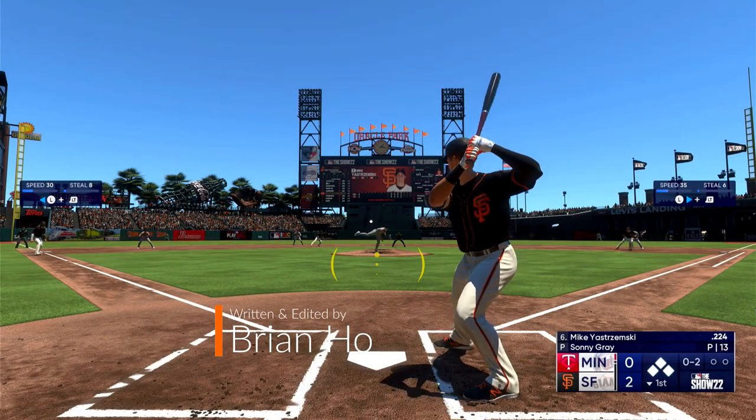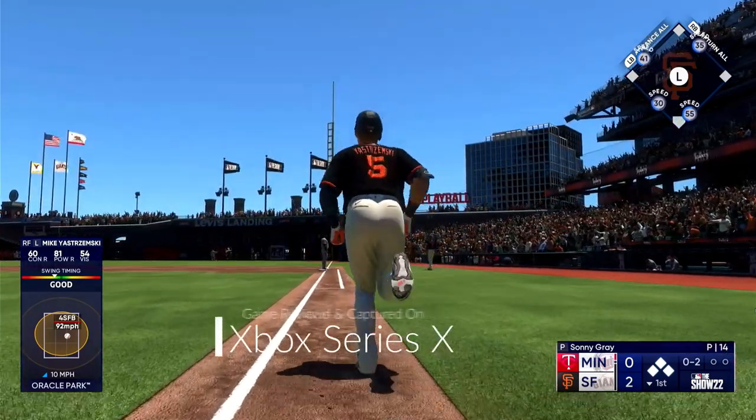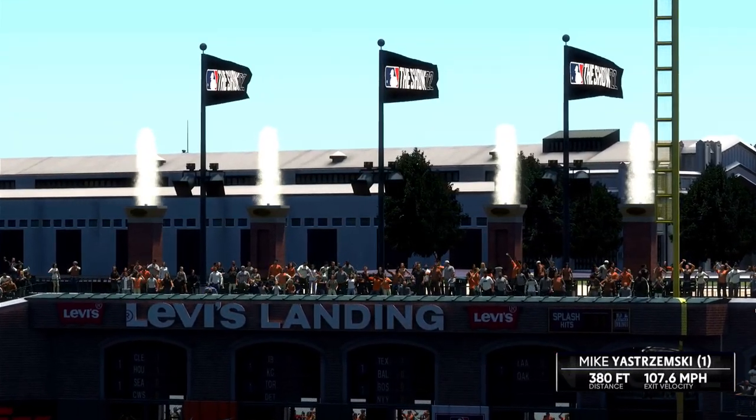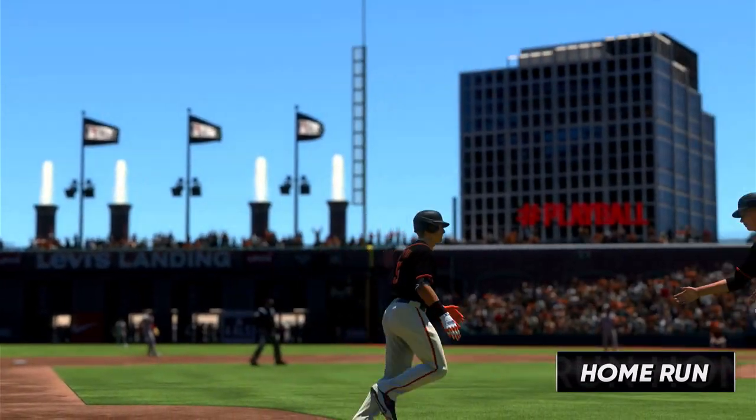Longoria on at first with nobody out. Fly ball down the right field line — if it's there, it's gone. And that is gone! Mike Yastrzemski leaves the yard. A four spot on the board, it's 6-0.